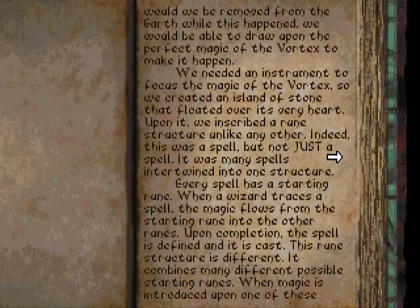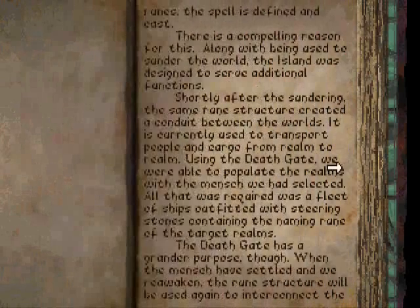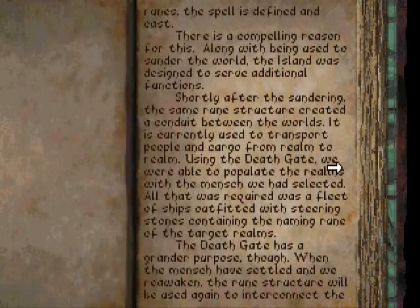Every spell has a starting rune. When our wizard traces a spell, the magic flows from the starting rune into the other runes. Upon completion, the spell is defined and it is cast. This rune structure is different — it combines many different possible starting runes. When magic is introduced upon one of these runes, the spell is defined and cast.